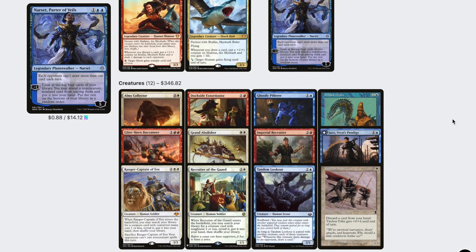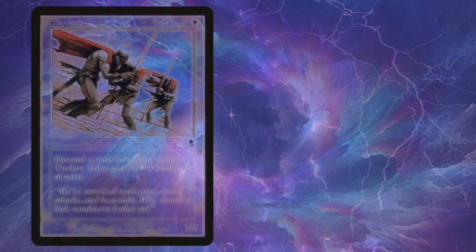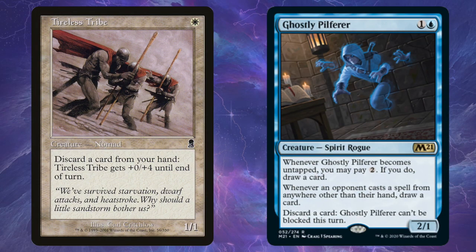For creatures in the deck, we have 12 of them, and the most important ones are Tireless Tribe and Ghostly Pilferer. Ghostly Pilferer is a new addition and has a lot of text that's all very relevant in this deck, but the main ability is discarding a card for free — no cost. With the Curiosity effect on Brawlin, theoretically you can win the game if you go to discard with eight cards in your hand, creating a loop allowing you to redraw during your cleanup every time. But it's surprisingly hard to get to eight cards reliably, so having creatures like Tireless Tribe and Ghostly Pilferer allows you to control that discard.